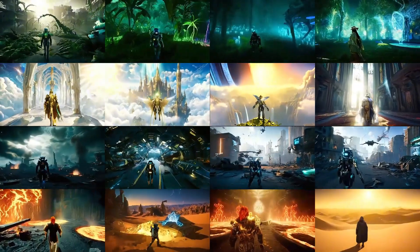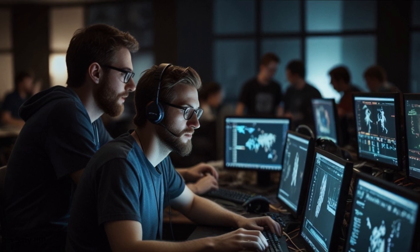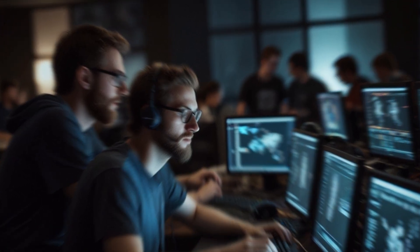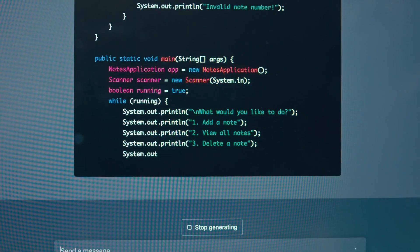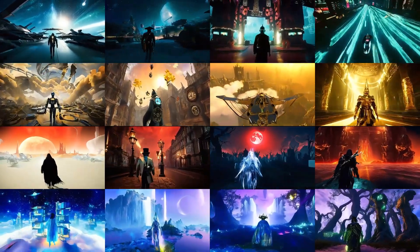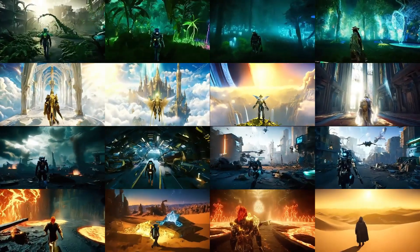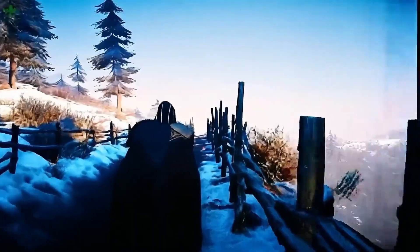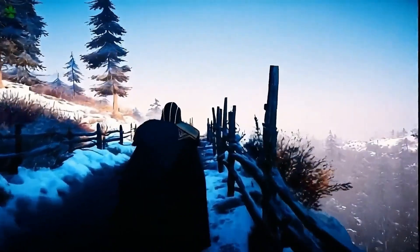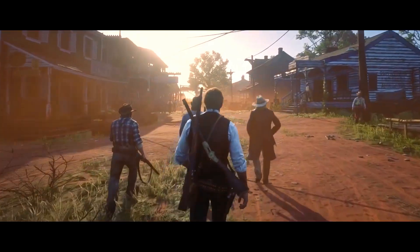The next stage involved adding detailed annotations, which included a human expert labeling all these clips and their details — from everything in the environment to character actions. On top of that, they also used GPT-4 and other multimodal language models to improve these annotations even further. The result? A highly interactive dataset, also the core of Game Gen O. This means that when we say Game Gen O can generate its own gameplay, it isn't just winging it or generating random content — this model is trained on top-tier content.